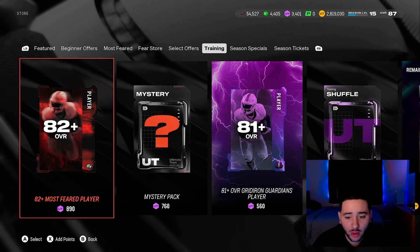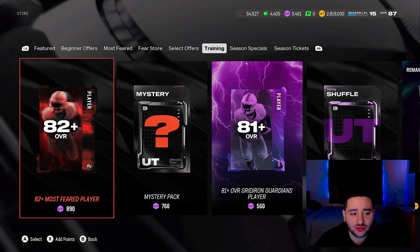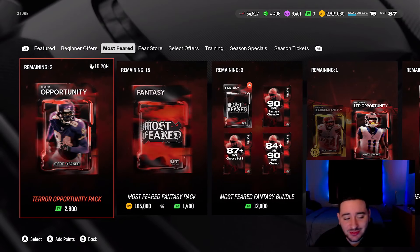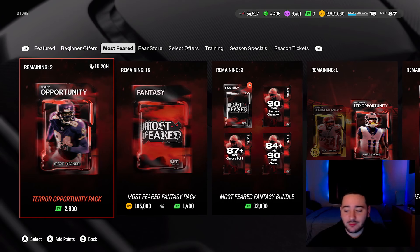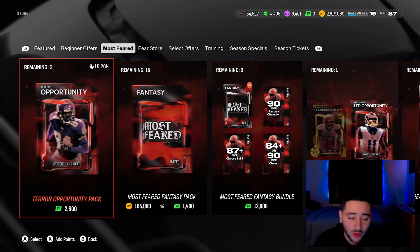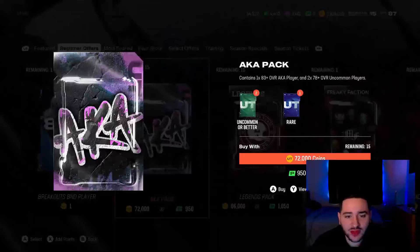What is going on YouTube and welcome back to another Madden 25 Ultimate Team video. We got Most Feared, we got AKA live in Madden 25, we got 82-plus Most Feared rerolls, mystery packs, AKA packs, Most Fear packs — we're gonna be ripping, boys. But before we get into this video, $25 gift card giveaway — we revealed the winner yesterday. New giveaway starting up, all you gotta do to enter is subscribe and comment '300K' down below.